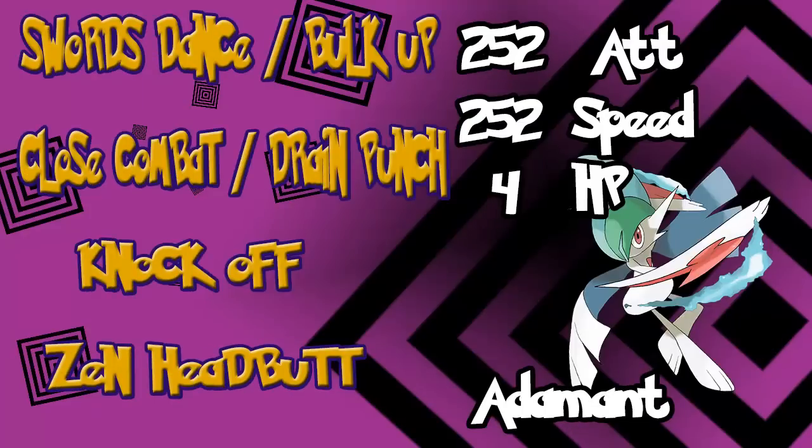Mega Gallade has an incredible 165 Attack — that's insane. But it doesn't quite get the Speed to back it up, and with no priority moves there's not much you can do unless you Baton Pass some Speed in. There are two basic sets: Swords Dance with Close Combat, or Bulk Up with Drain Punch. Fill the remaining two slots with Knock Off — a really strong and sometimes game-crippling move — and Zen Headbutt for a little extra STAB. Go with an Adamant Nature, though Jolly is also an option if you prefer the Speed.